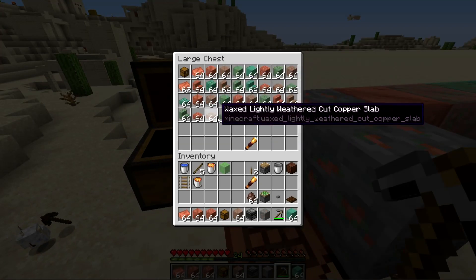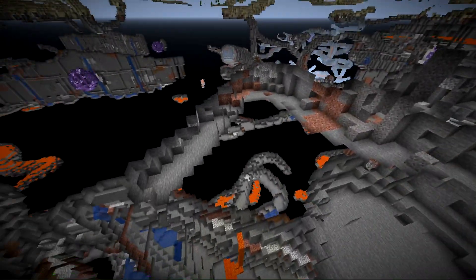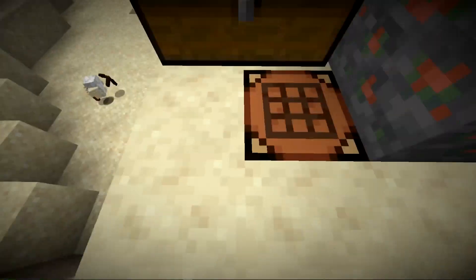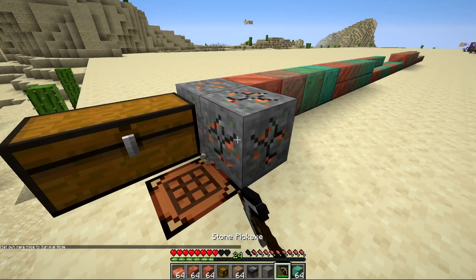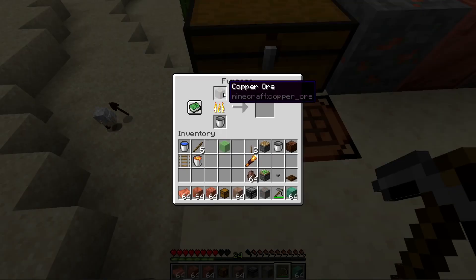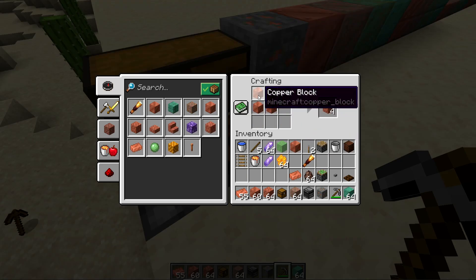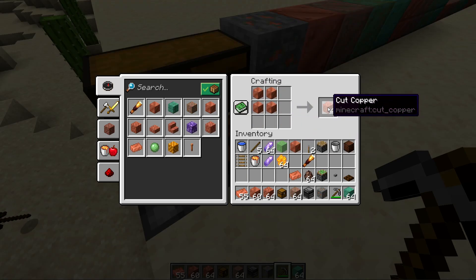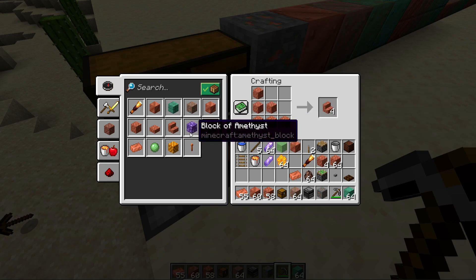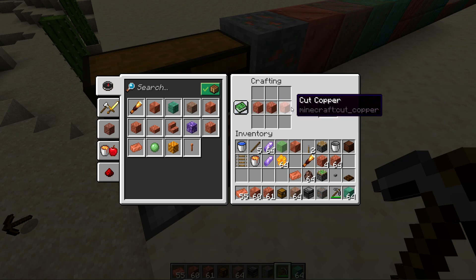Let's take a look at copper. Copper is a new ore found in the overworld, very similar to iron, and reportedly the only new ore added in the caves update. You need at least a stone pickaxe or higher to mine it and must smelt it in a furnace to get usable copper ingots. Each copper ore produces one ingot. With nine ingots you craft one copper block, and with four copper blocks you make four cut copper, which can be made into slabs and stairs — though possibly due to a bug you only get four slabs instead of the normal six.